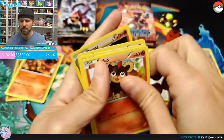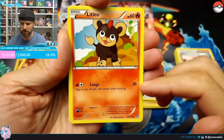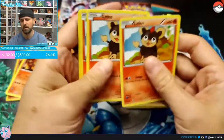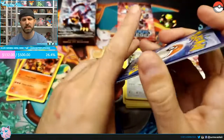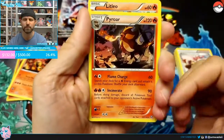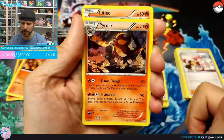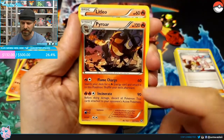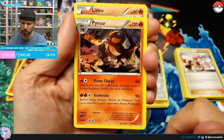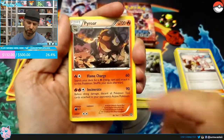Next is the Litleo and Pyroar line. Litleo is 60 HP — its attack flips a coin; if tails it does nothing. Pyroar makes a big jump to 120 HP. Flame Charge does 60 damage and lets you search your deck for a Fire energy and attach it to this Pokémon — I like that better than the discard ones. Incinerate does 90 damage and before doing damage discards all Pokémon Tool cards attached to your opponent's active Pokémon, which is a nice bonus. Pyroar is probably our primary attacker.